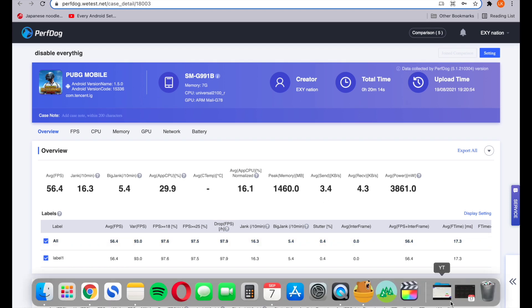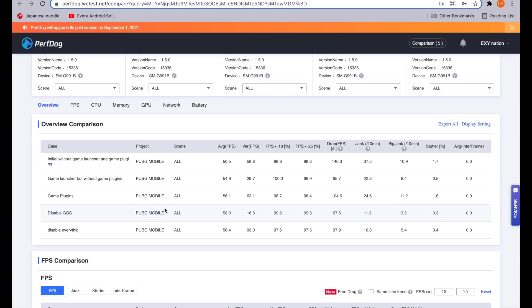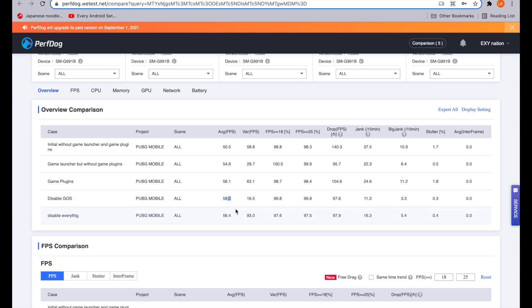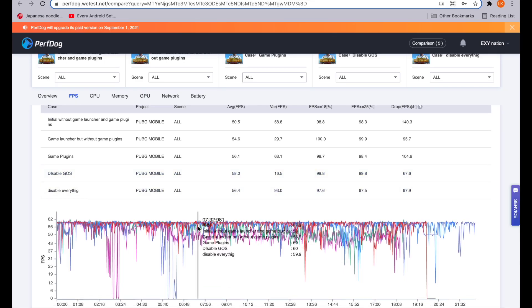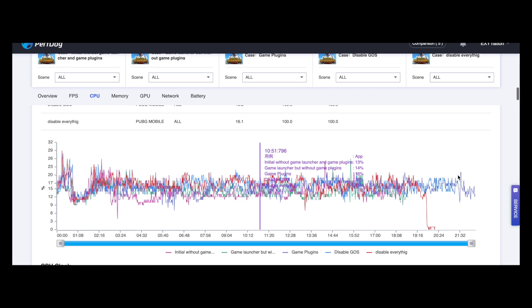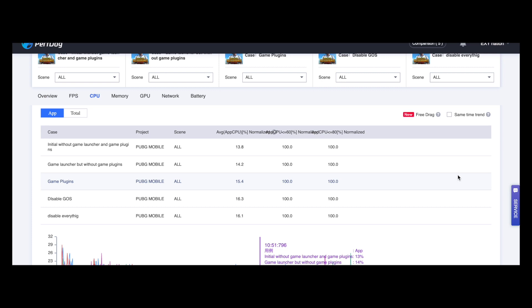Comparing every result: disabling Game Optimizing Service can really manipulate the performance of devices — it's better to avoid it. Disabling GOS but enabling all gaming features can be beneficial for the device. If you don't know about game plugins, I have content about it on my channel. The disable-GOS-only setup consumes more CPU power, but who cares if you get more FPS? After disabling GOS, the game consumes more CPU than when GOS is enabled, meaning GOS really controls the CPU to its minimum limits.